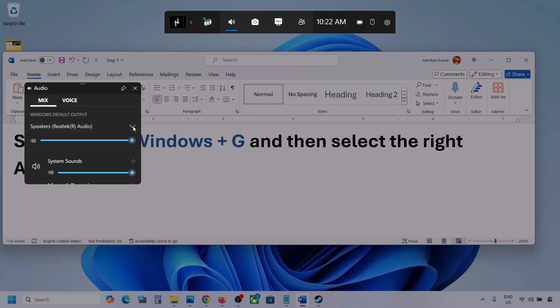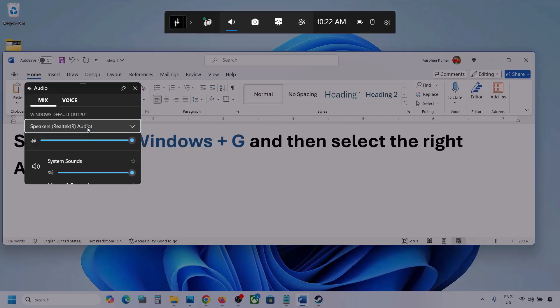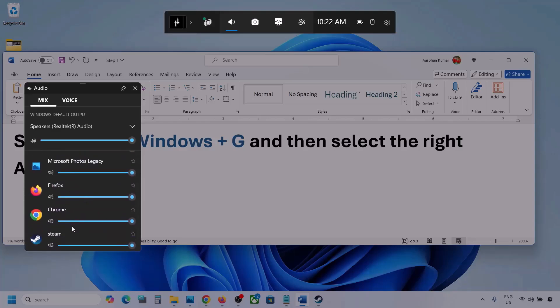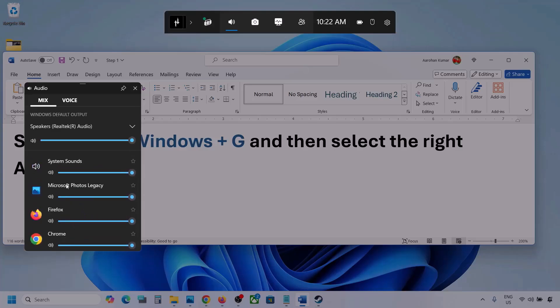Under Windows default output, select your audio device. You might see multiple audio devices here — make sure you select the one you're actually using. You'll also see different applications listed. If you see your game here, make sure the slider is set to maximum. If the game is running, it will appear — set it to maximum.